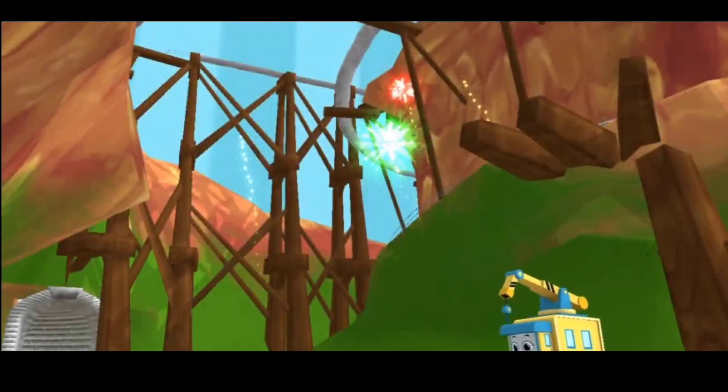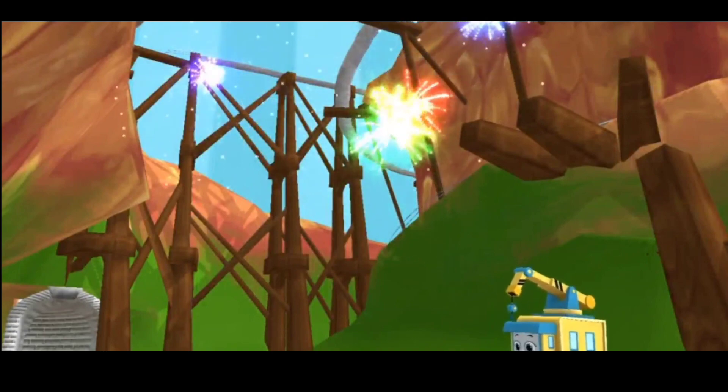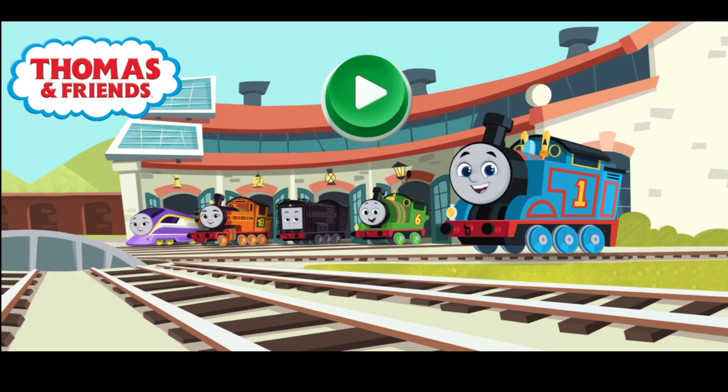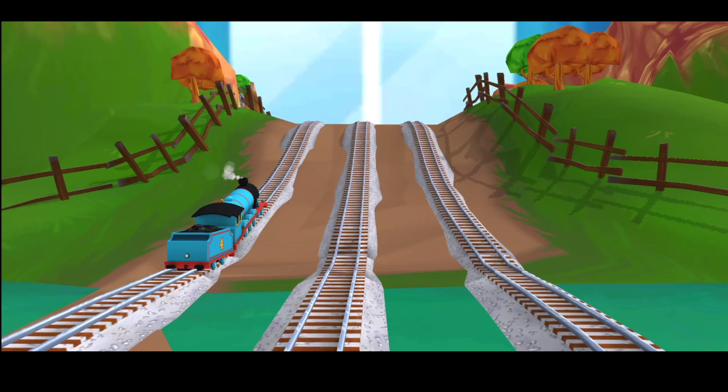Sir Topham Hatt has a very important job for Thomas. Drive Thomas to Knapford Station to find out what it is. The green lever controls the engine's speed. Push it up to go faster.